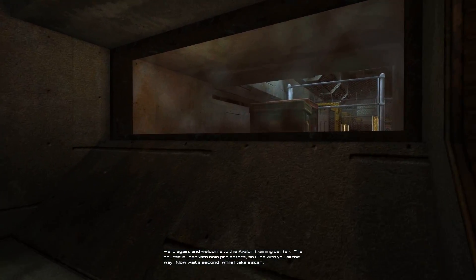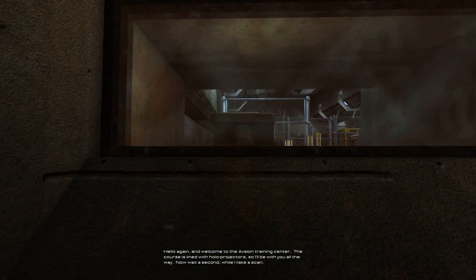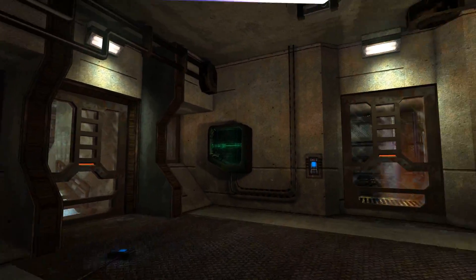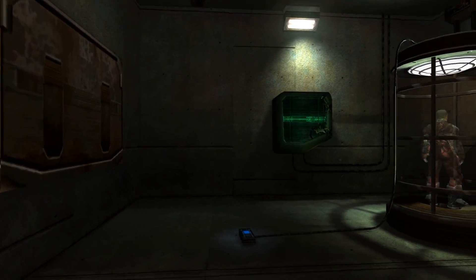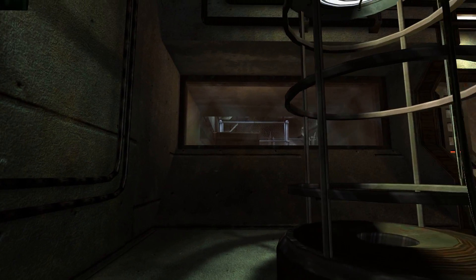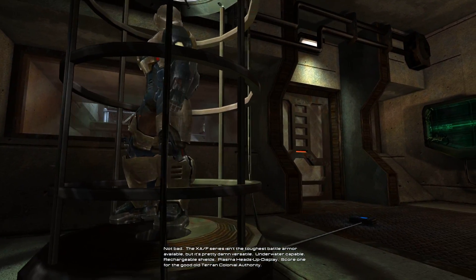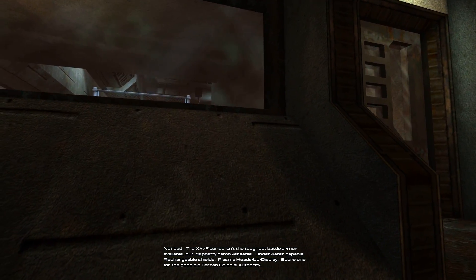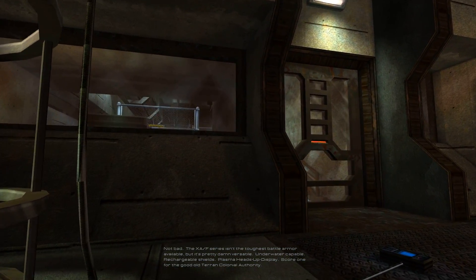Hello again and welcome to the Avalon Training Center. The course is lined with holo projectors so I'll be with you all the way. Now wait a second while I take a scan. Sensors indicate you're wearing XAF power armor. The XAF series isn't the toughest battle armor available, but it's pretty damn versatile — underwater capable, rechargeable shields, plasma heads-up display. Score one for the good old Terran Colonial Authority.